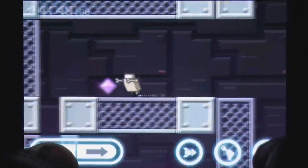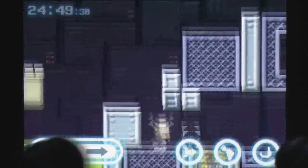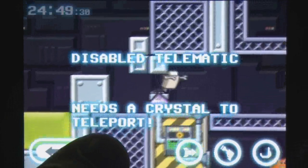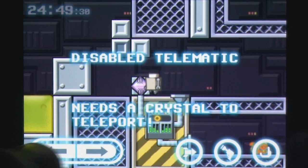Robot Wants Kitty is just about everything you could want from a puzzle-like platformer on the App Store, as it combines a simple concept with a polished presentation and some seriously fun challenges that will test your skills. A must-have for fans of Metroidvania games and those after a fun new platformer.